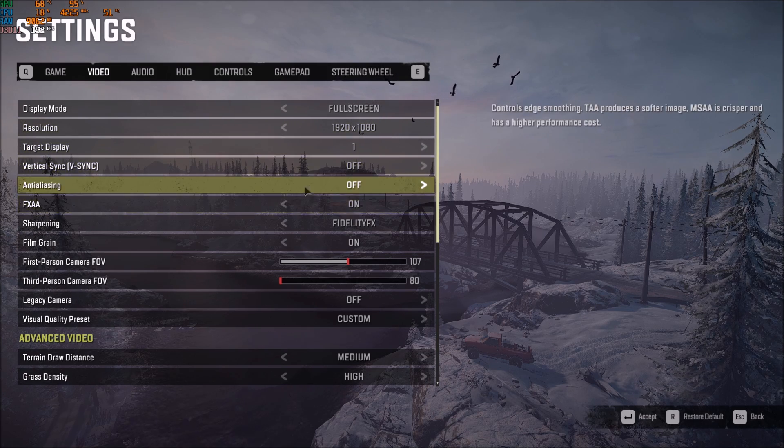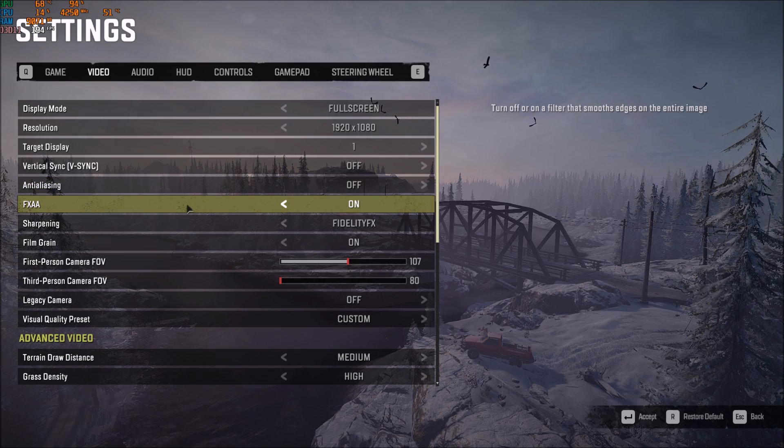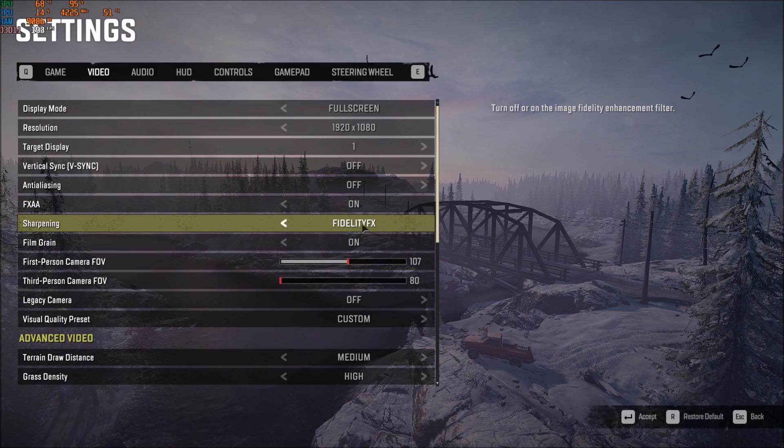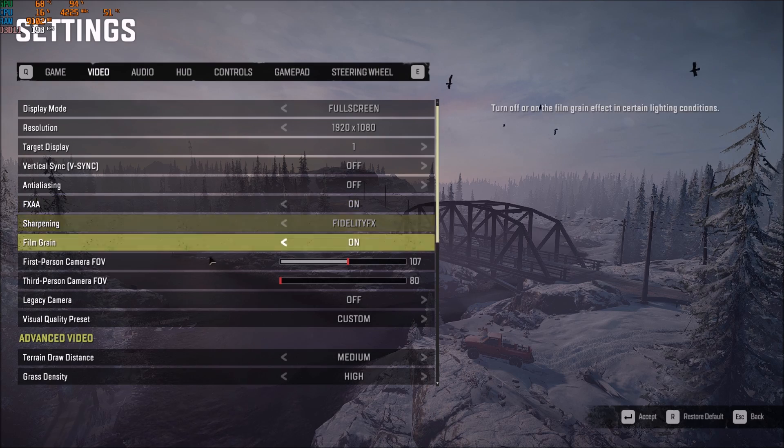NTR is the first thing you can optimize. You can put it at off and use FXAA instead — it's a good compromise and you will gain 6% in your FPS. For sharpening, I'm using the FidelityFX filter. The sharpening options are not a huge deal; you will maybe lose about 1% in FPS, but you can definitely use them.